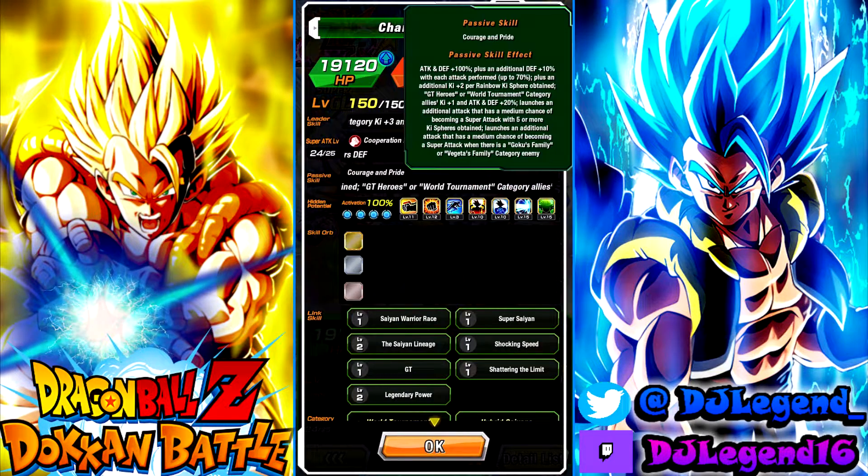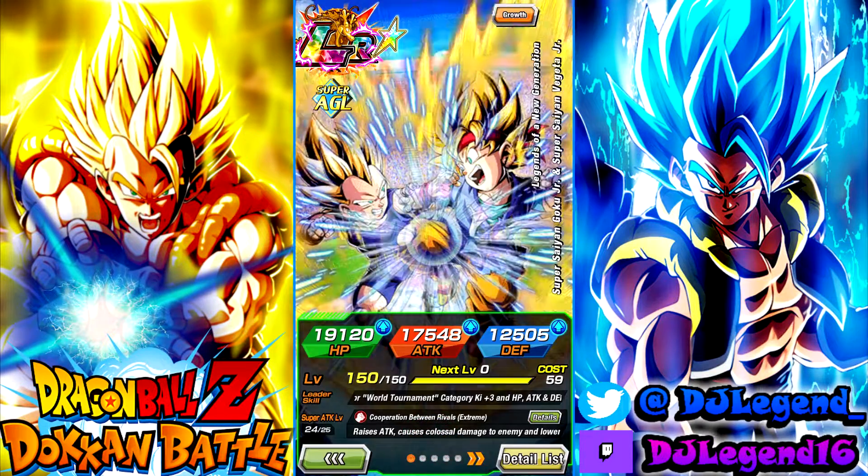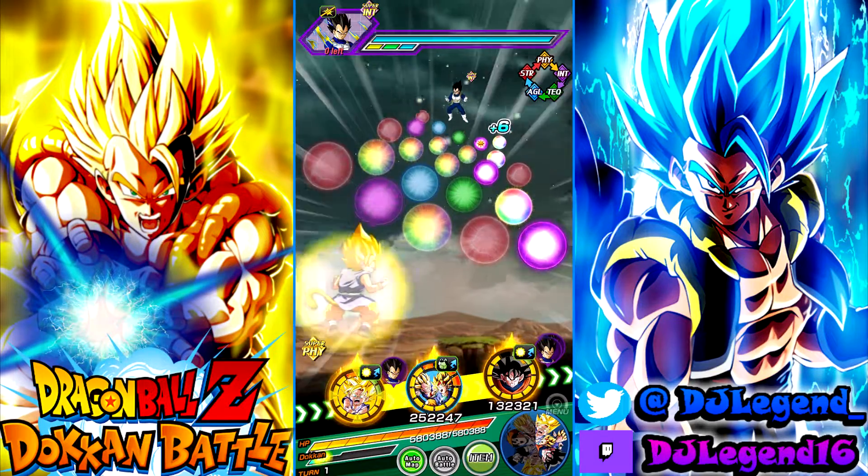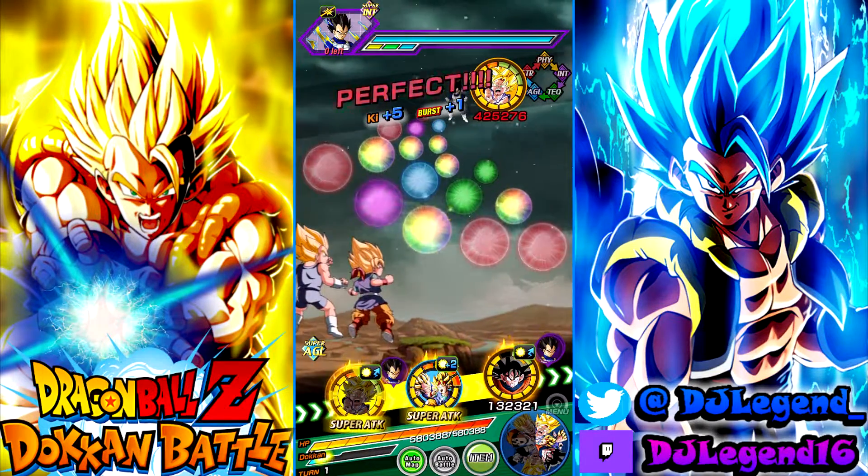Both of them are melee supers. On their passive they get 100% base stats and 10% defense with each attack performed, which is where they get their extra defense from. They also get 2 extra ki per Rainbow Ki Sphere, which is very easy to build with this team since we have all the rainbow orb changers. They give category allies support of 1 ki and 20%, and launch an additional attack with a medium chance of becoming a super attack with 5 or more ki spheres — plus another chance when going against a Vegeta or Goku Family category enemy, meaning they can do up to four super attacks.